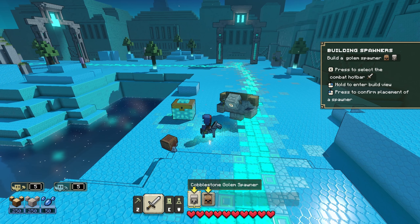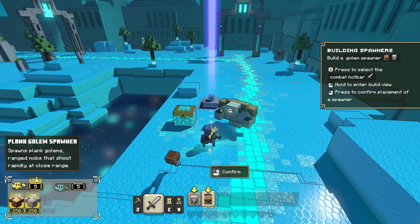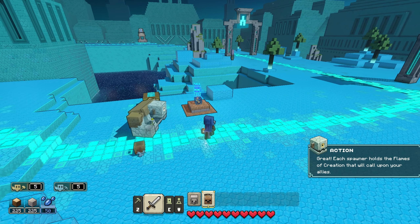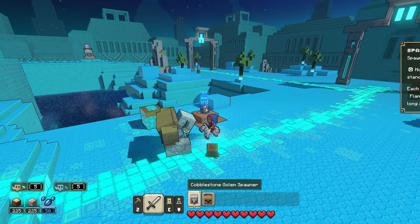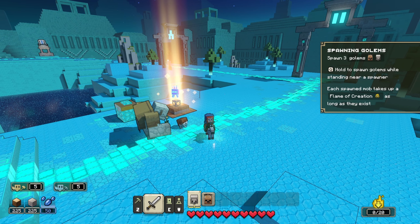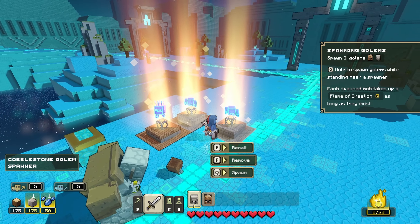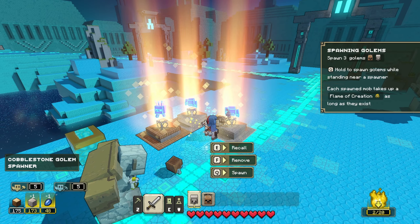Remember that you need to first switch to the combat hotbar, then you can decide which ally you want to spawn, depending on the relevant enemy. You can put several spawners, but like any structure, they can get destroyed by enemies. Once you are close to them, you can start spawning. You have a limit on how much you can spawn, but you can upgrade it to spawn more. Each ally you spawn takes one flame of creation — I have 0 out of 20 here, and this capacity can increase with upgrades. You can spawn allies, remove spawners, or recall all your allies under your command to a specific place.